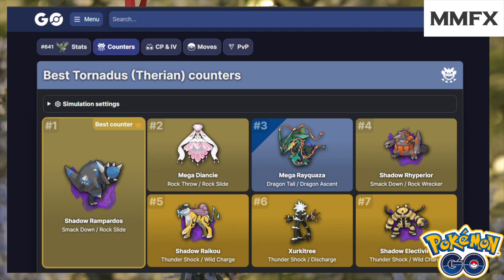Mega Tyranitar actually isn't on this list which I thought would have been quite high, potentially near the top, so that would definitely be one of my picks. I'd probably go with Mega Tyranitar with Rock Slide and Smack Down. Then you've got Shadow Rampardos and Shadow Rhyperior — if you don't have shadow versions you can always go with normal Rhyperior or normal Rampardos. Tyranitar in general is a really good Pokémon — it's quite versatile as one of the best Dark types and also a Rock type.